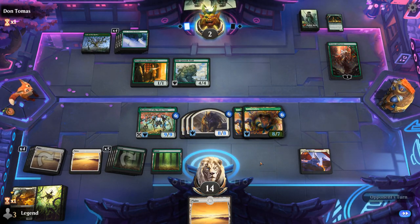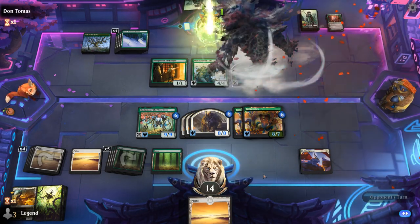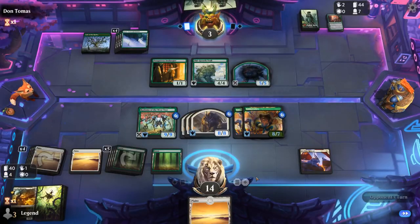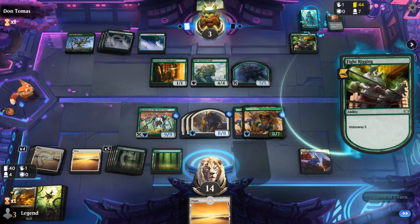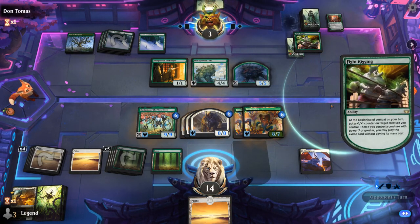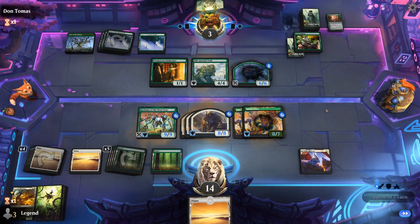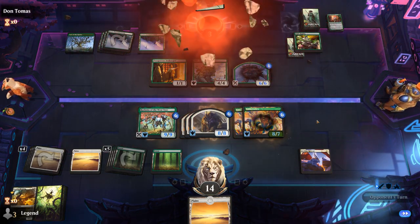I don't see how mono-green recovers from this start — they can make another treefolk, but facing a whole bunch of trampling cats and snakes at two life is going to be tough. Drawing a Splendid Reclamation would still enable a landfall bunch with our fetchlands, but we are out of basics to search up so they would be half as effective as normal. They've got a Fight Rigging — they need to get up to seven power first, so they'd need another land. From what we've seen, Prismatic Bridge is maybe what they're trying to cheat into play. Awesome — on to the next one.